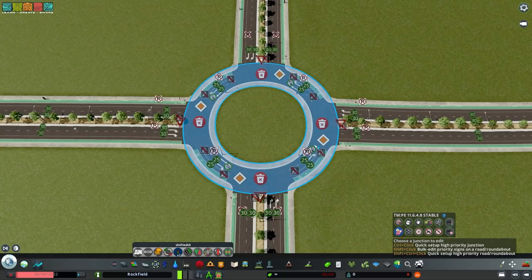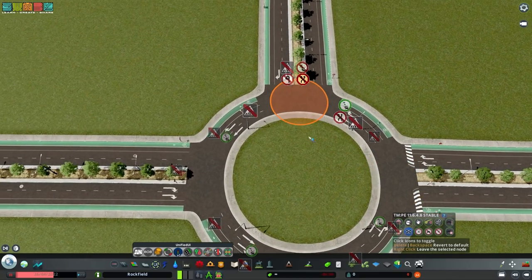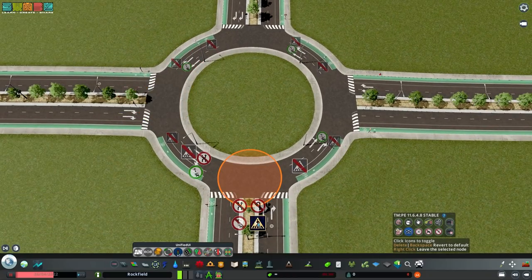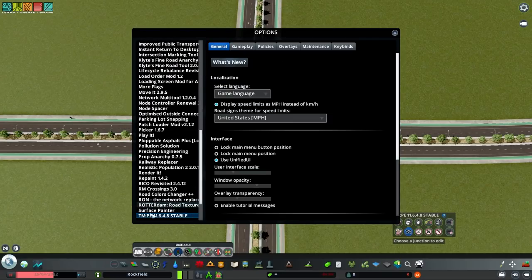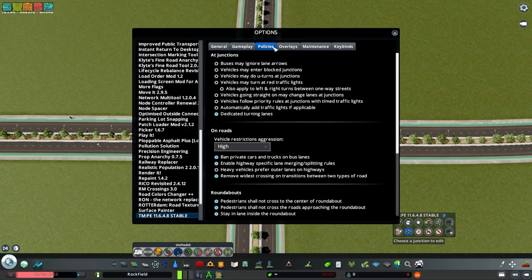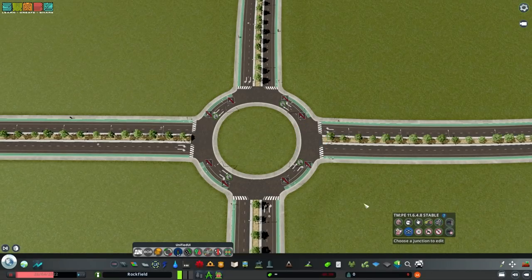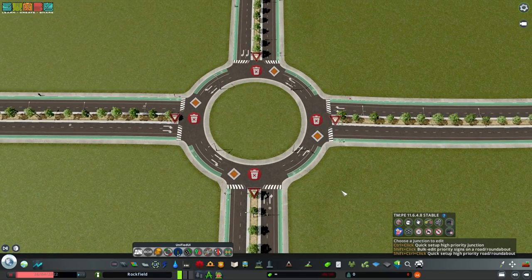Now I want to turn on crosswalks - not visually but functionally. In the pause menu under Traffic Manager options, go to Policies, then Junctions on Roads, then Roundabouts. I've checked most things off, but I want to uncheck the 'pedestrians shall not cross approaching the roundabout' option so they are allowed to cross. Reset the roundabout and those are the Traffic Manager settings.